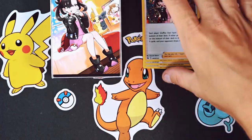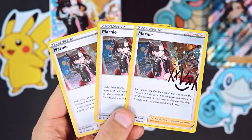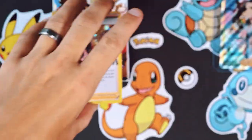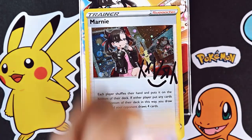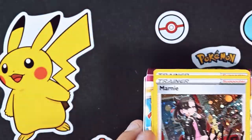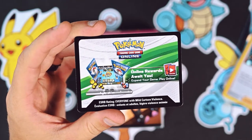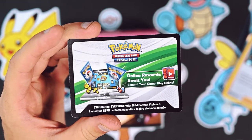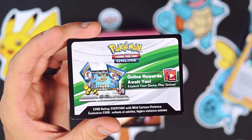Moving on from there, there are a few holo promos which I'm gonna sleeve up as well. These are really cool-looking cards. So I've got the code card for whoever wants that, and I'm gonna leave it to whoever gives me the best comment on this video within the first week. After a week, if you leave a cool comment, you get this - and that's your reward.